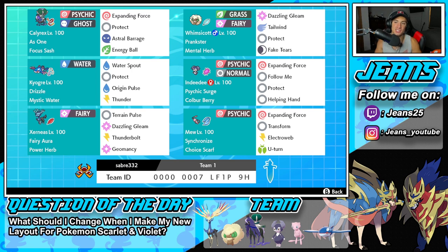Second Pokémon on today's team is Whimsicott. Whimsicott is just a top tier support mon - it's got Prankster alongside Mental Herb, and then Dazzling Gleam, Tailwind for speed control, Protect, and Fake Tears for that Special Defense drop. Middle left is Kyogre - just like Calyrex, a really strong and OP Series 13 pick. It's got Drizzle for weather control and Mystic Water as its item to boost Water damage.